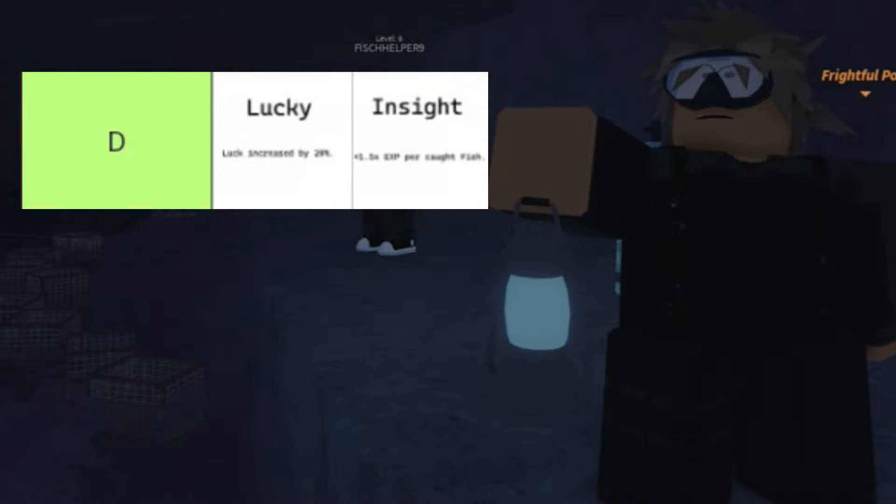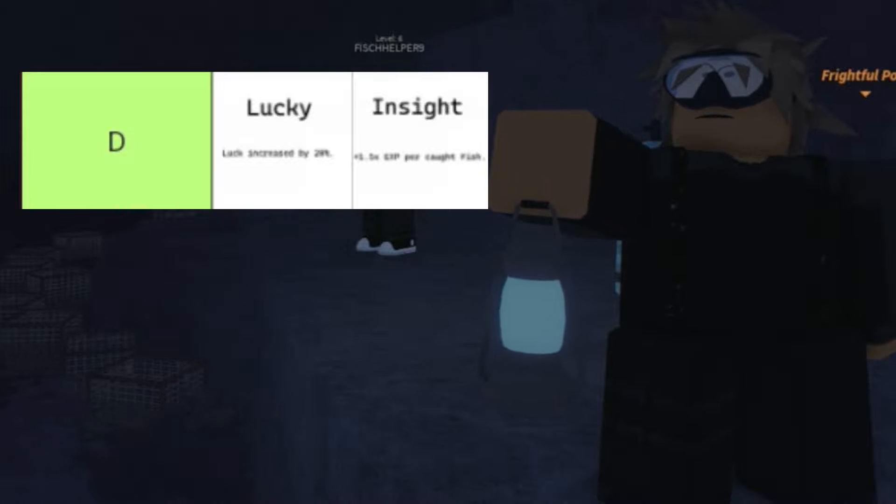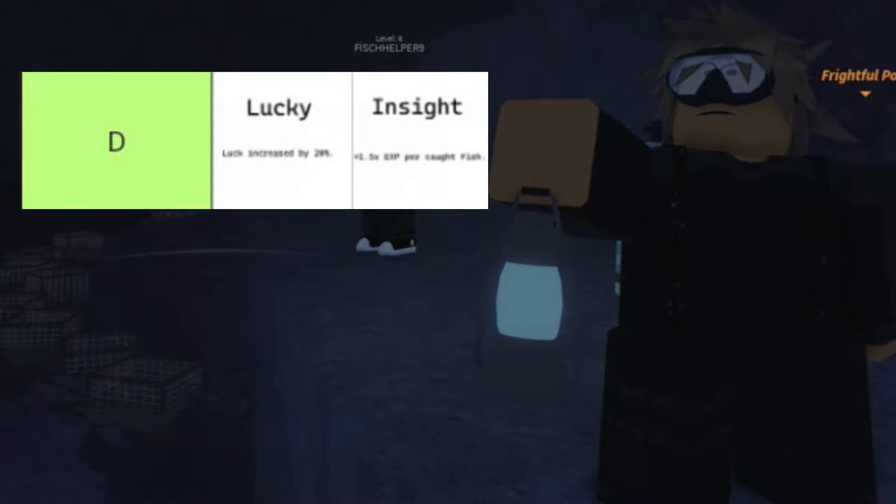We now move on to the next tier, which includes Lucky and Insight. Lucky increases your luck by 20%, which is pretty good. Insight gives you more XP per fish caught, but it's pretty much pointless because you don't really need levels in the game unless you want bolts and similar things. There are also a lot better enchants out there.